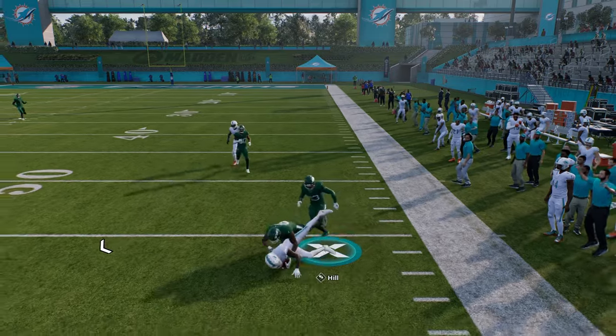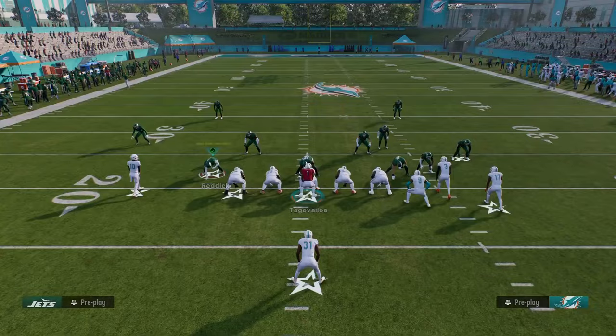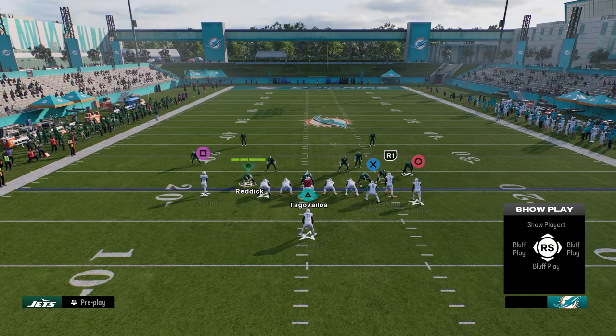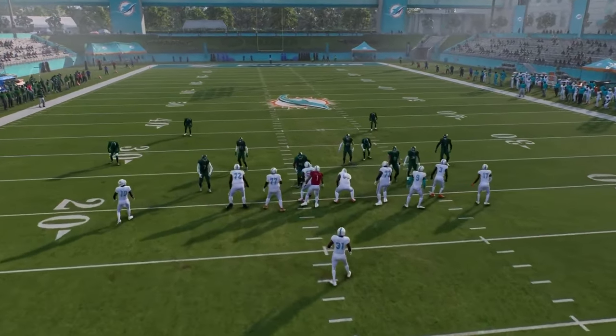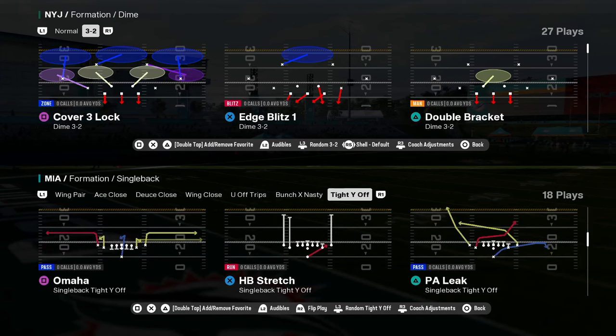A lot of these cheap motion plays actually have really good routes this year. If you don't want to run the actual motion, just put the guy in motion on a route and then run the play for the routes in the play. You have some cool stuff like that in this playbook.